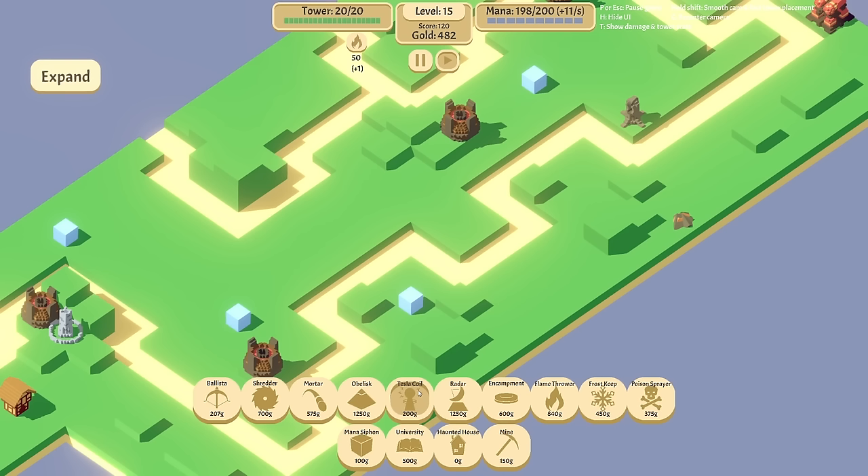I'm literally thinking another shredder or another mortar — bung a shredder there, bung some mortars down as well. I should probably upgrade some of these as well. People aren't getting as far this round. We've got a lot of gold — I think I'm going to invest in the universities. Savings account will give us a lot more mana. 113 a second. 1,800 to put in the bank. Let's focus this round on the universities — I might lose that haunted house in favour of another unit.